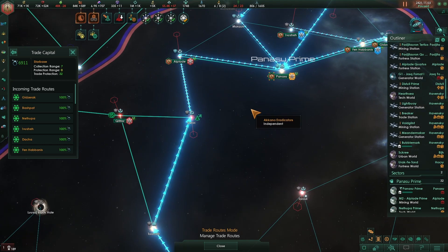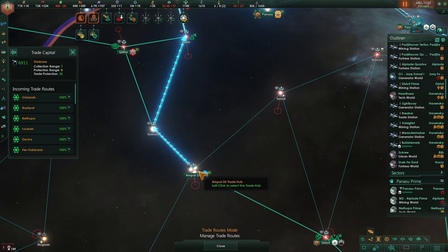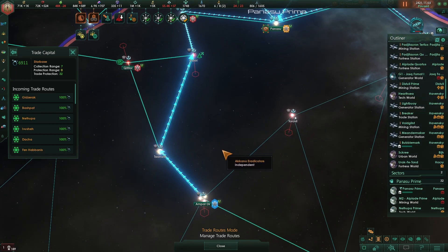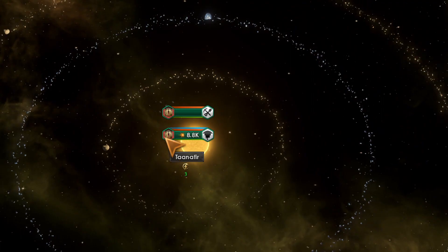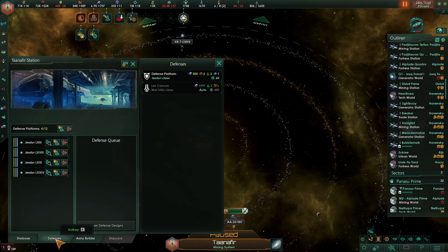Buy corvettes because they are not only faster but they have the highest suppression. You left-shift and right-click and place the route where the corvettes are going to patrol. But for me, the best way to solve the problem is to click all the stations and the outputs, where you are going to be able to build three stations of defense.